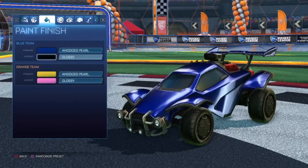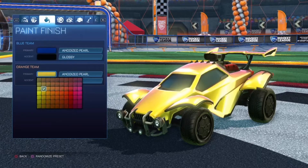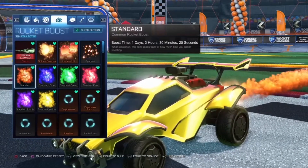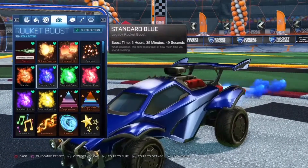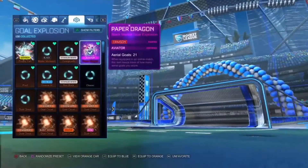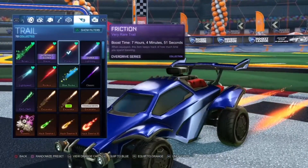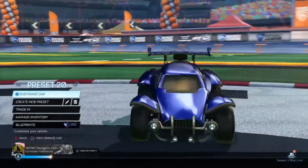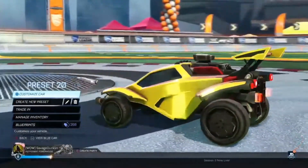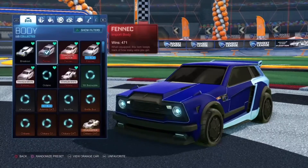The paint finishes are anodized and glossy. We have a dark blue with a black, and a yellow with a pinkish color. Now we have Christianos with the standard Boost — blue for the blue side and orange for the orange side. Next, we have the Friction very rare trail for each side, and that looks very nice, even on the blue side. I really like the orange side on this. I like the anodized Pearl finish as well.